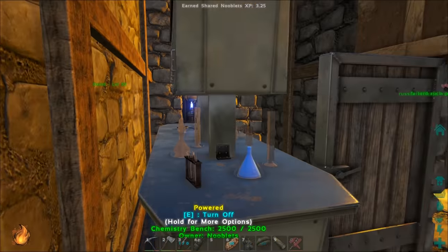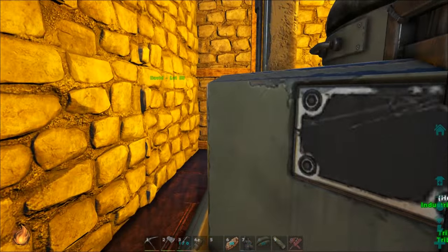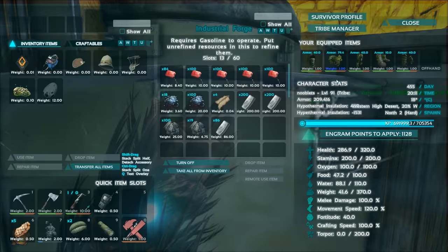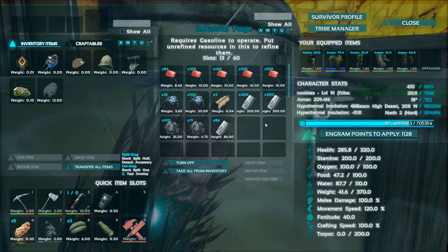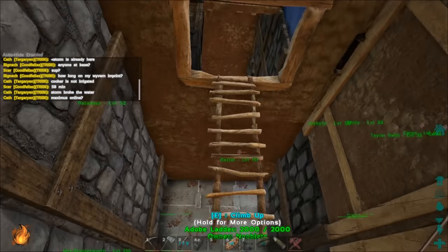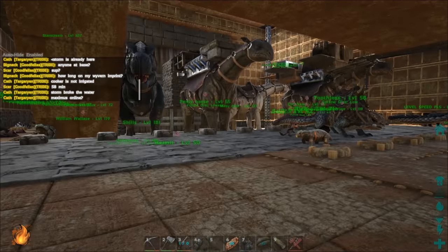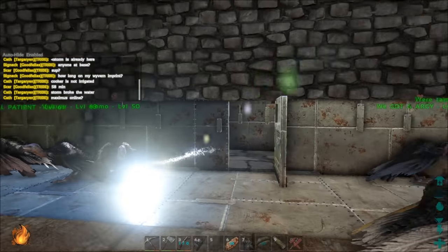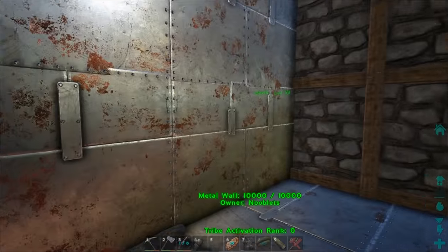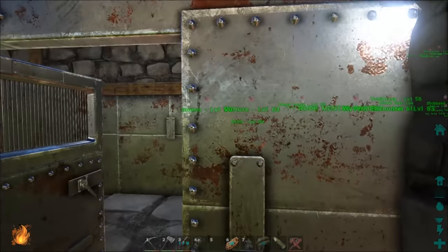On this side we have our chemistry table, and our industrial forge room. It gets really hot in there at the moment because of the stone, so I'll just turn it off while I'm doing this tour. Through here we have a corridor to the main dino pen, so we can place a Phiomia next to this doorway and bring metal to the forge through here.